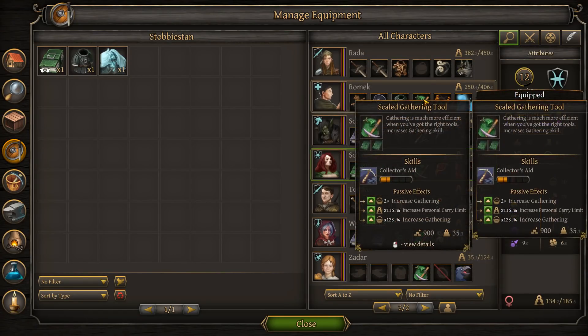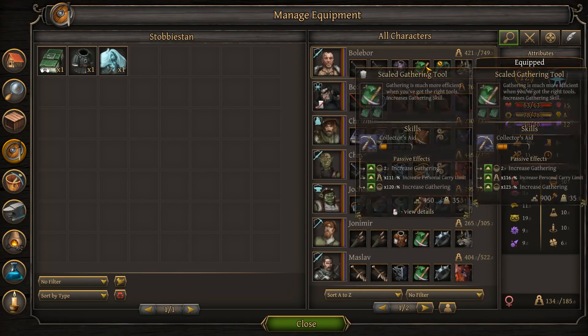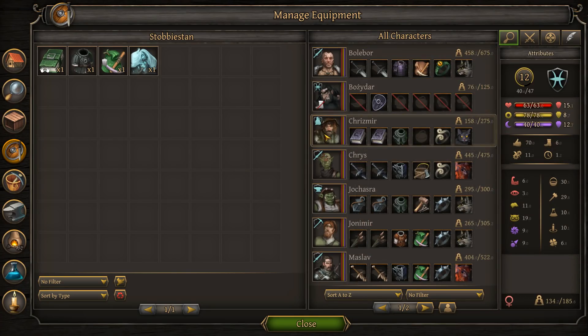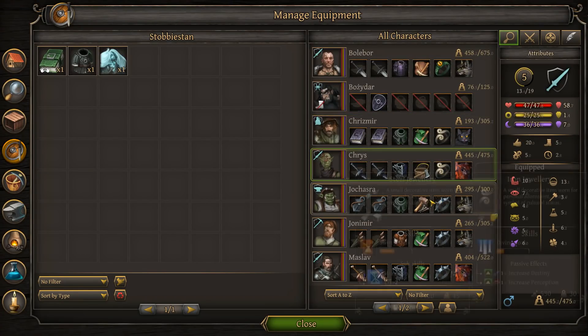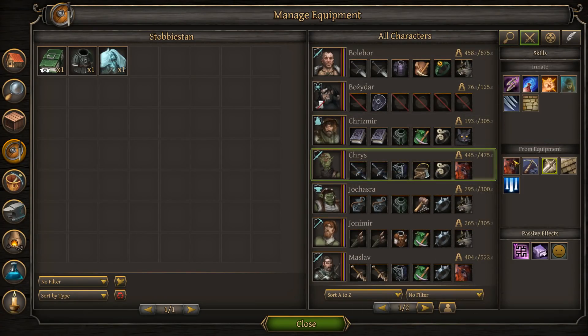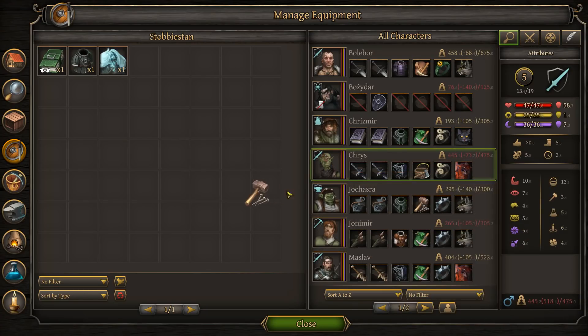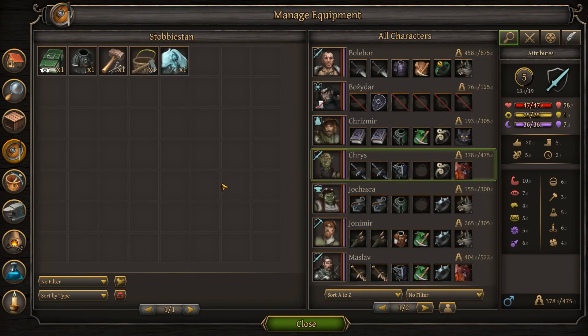These gathering tools with personal carry limit need to be on the weaker guys - the ones that say personal carry limit shouldn't be on the fighters. That's a straight gathering tool so we give that to you, increasing your gathering limit up to 305, but that's junk, we'll replace that. What kind of crafting can I give Chris? His crafting is 3.4. If I give it here it goes up - oh, it's too heavy for him. Okay, he's better as a gatherer.